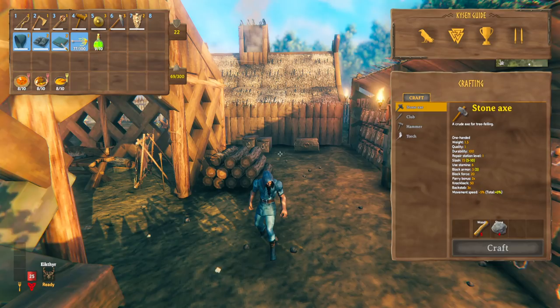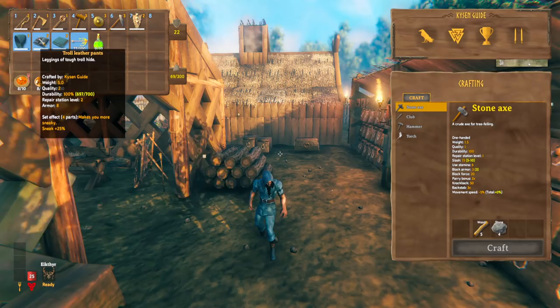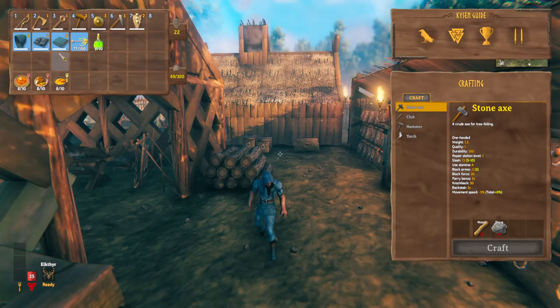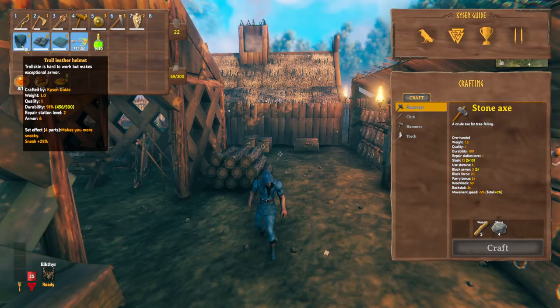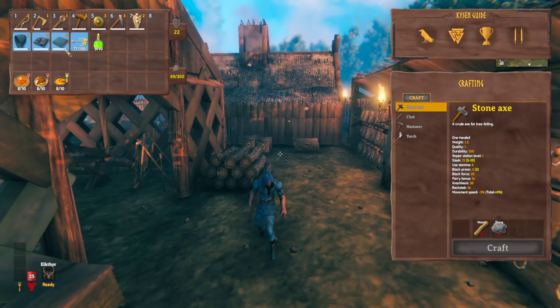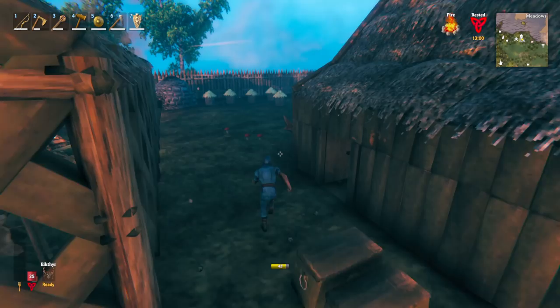For armor, I took troll armor. I like it because it gives you extra sneak ability — very useful for getting a good hit before enemies see you — and it doesn't have any movement speed reduction like bronze armor does. I like to go straight from troll to iron armor, but you may want to do bronze armor and that's totally fine. What I would recommend is making a full set — I'm missing a cloak and should make that up. Watch later to see how difficult the swamp is and decide based on your play style.